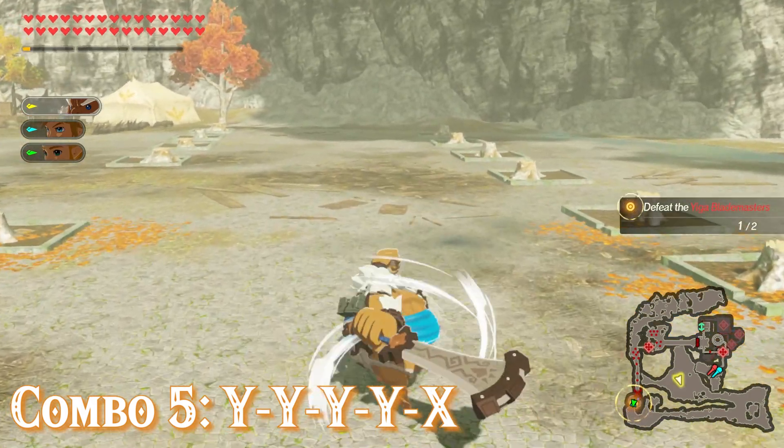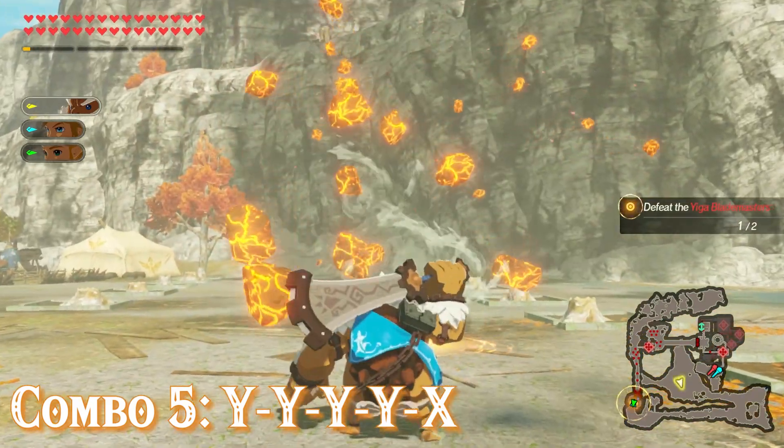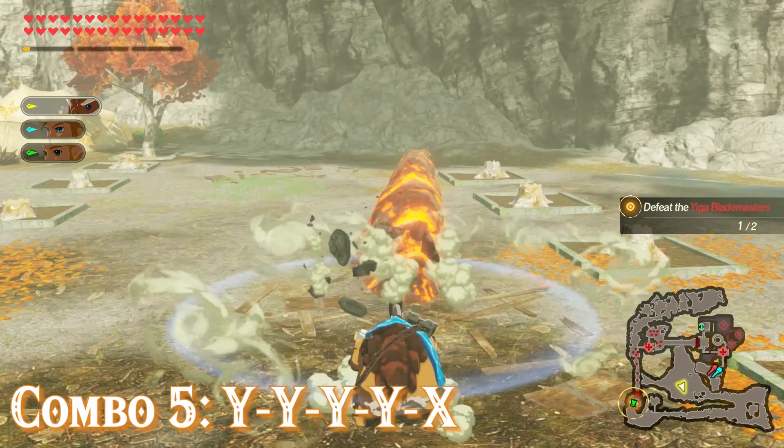Combo five is four Y's and an X, and it's pretty similar to combo three. Daruk does four regular attacks followed by a spinning jump attack, and when he lands he slams his Boulder Breaker into the ground and creates a magma ramp.